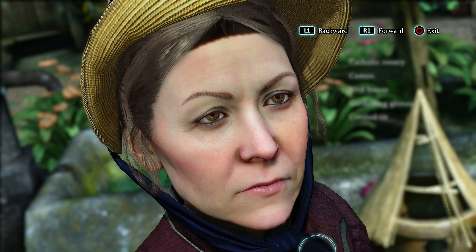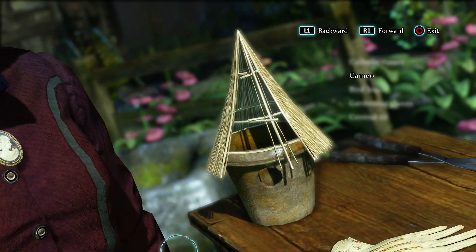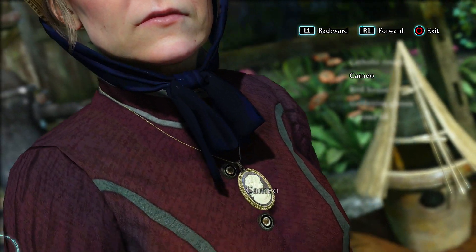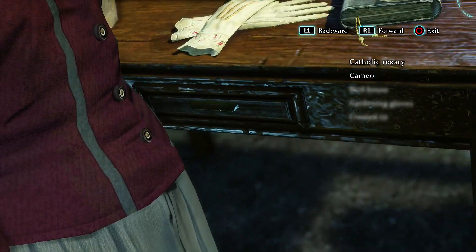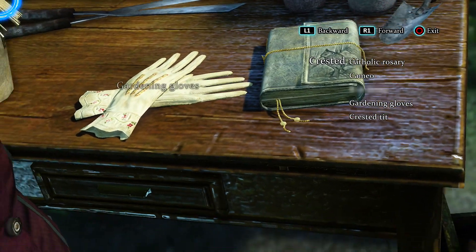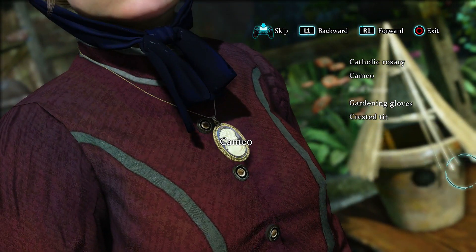By pressing the square button you can inspect the person you're talking to in more detail. There are five things we can inspect on Mrs. Carey — indicated by fading white letters on screen. The first is her pendant. Going down — not checking her out, that would be creepy — we can see she has a rosary, meaning she's religious, which is important information. There are also a book and a pair of gardening gloves, suggesting she's the one who takes care of the garden.